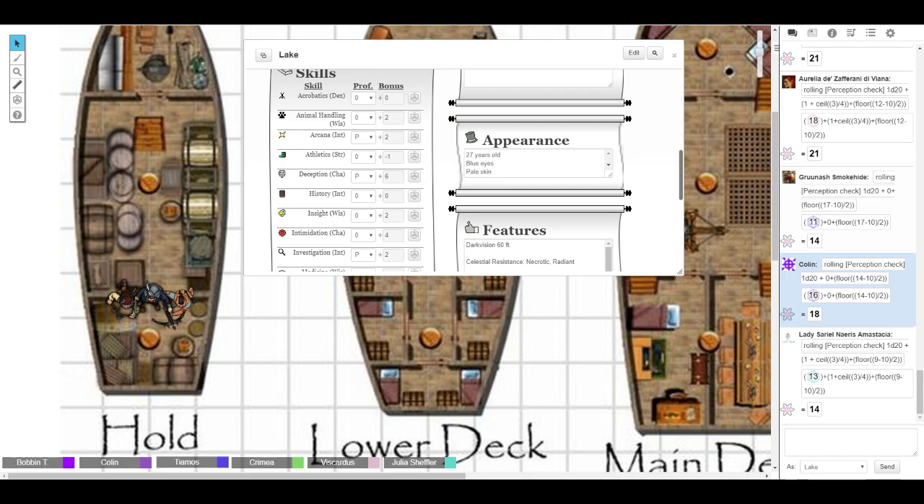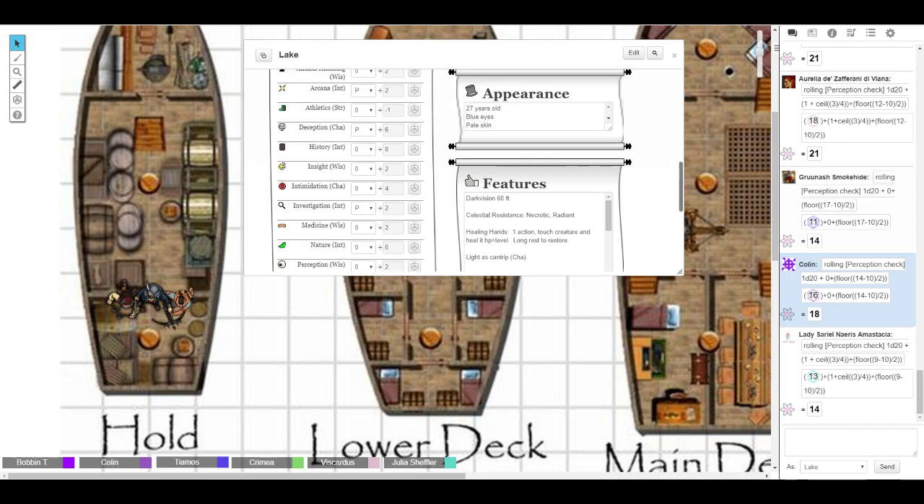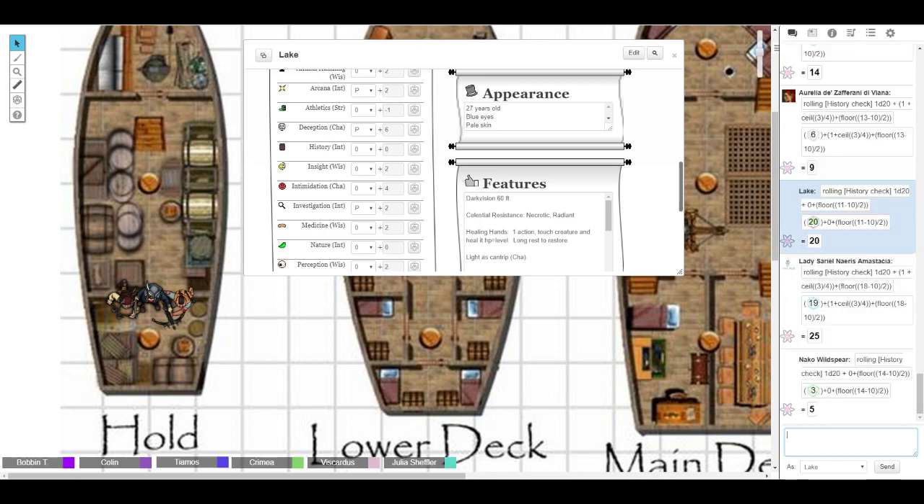Would my character know what those are? Gross fish people. History check. Get above a 10 because the name sea devil is fairly common. Nope - I don't know what they are. I know everything there is to know about Sahaguin - however you're supposed to pronounce it. I looked up the pronunciation. Would my character know what those are? History check - get above a 10. I know that it's pronounced sahuagin, I know that they ride sharks, I know they're gross fish people. I guess we don't have them where I come from.